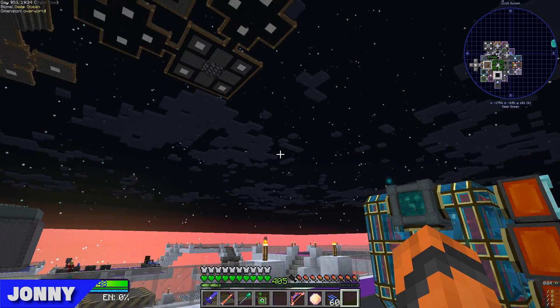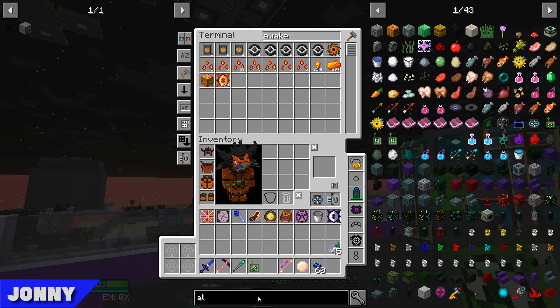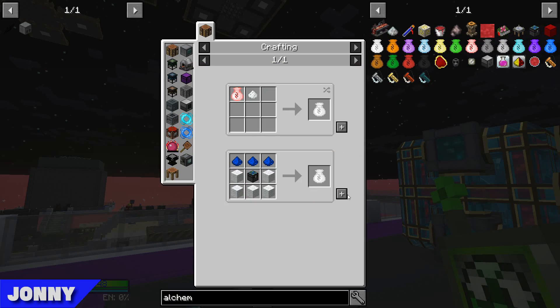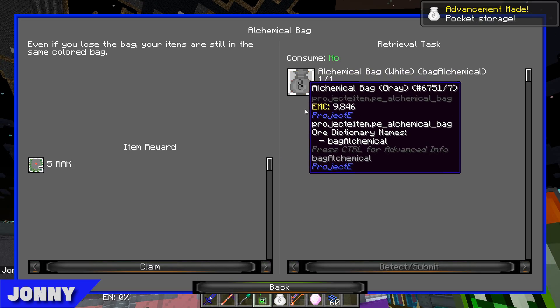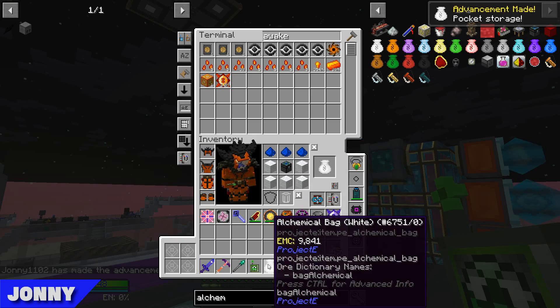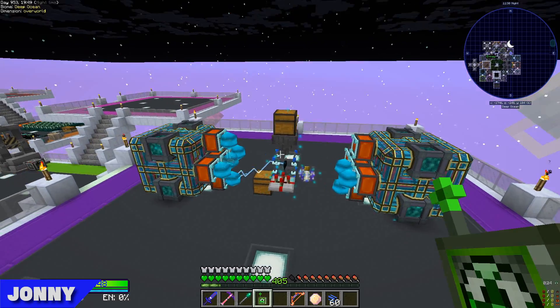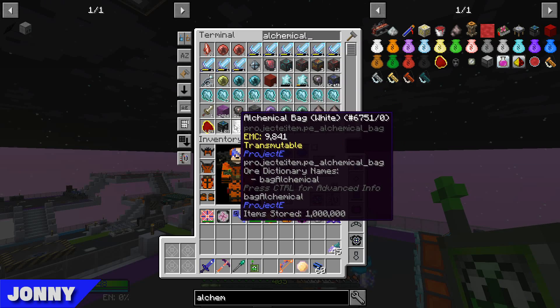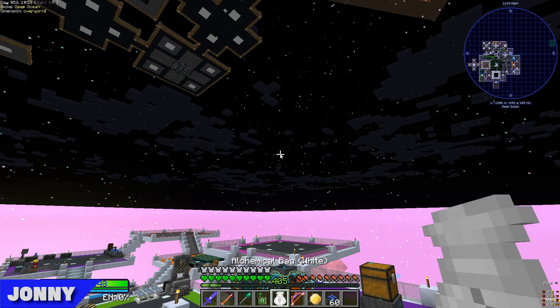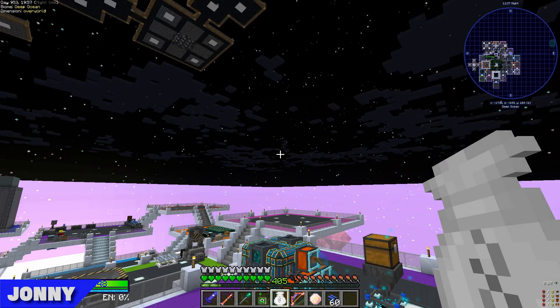The other thing in here that's going to be quite easy is the alchemical bag. Annoyingly, we've even made one — it was part of a recipe for something and I must have never had it in my inventory. Let's craft that. Does it need to be a specific color? No. They're quite useful actually — kind of like the ender pouches we've been using. Unless it's much bigger. Oh God, it's huge. It's massive. Okay, that's quite good.